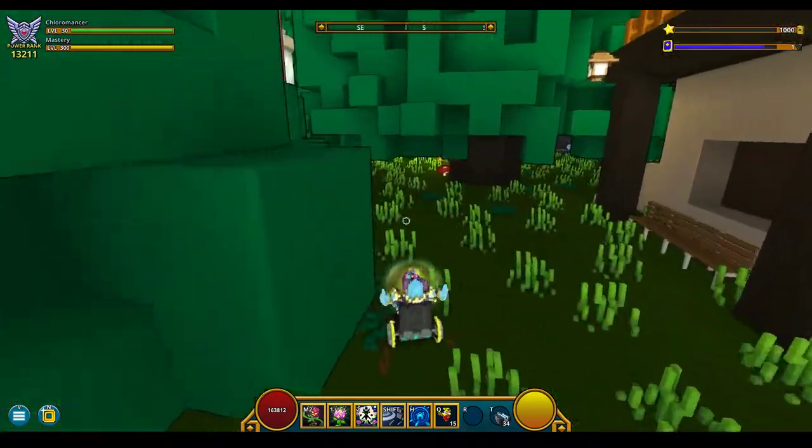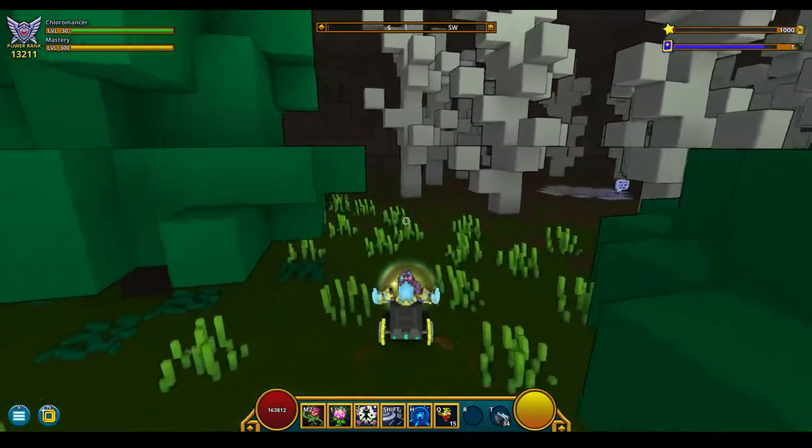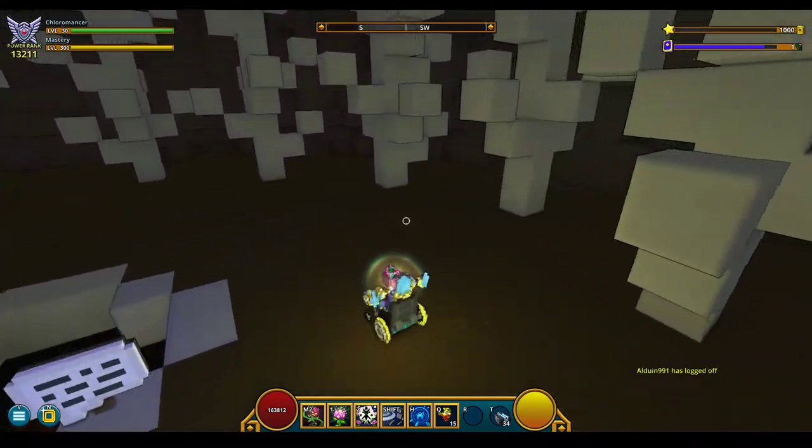We have a few secret areas and I will go to one of them for the video. This is Glastonbury Grove — it's where the entrance to the Black Lodge is.